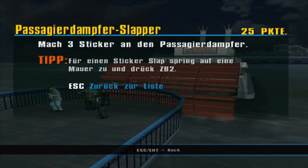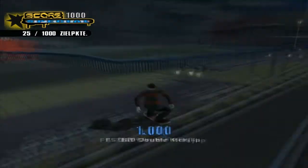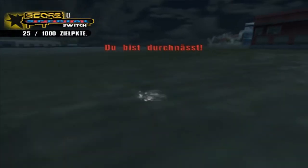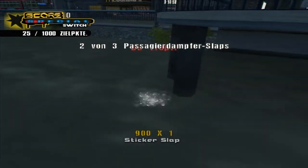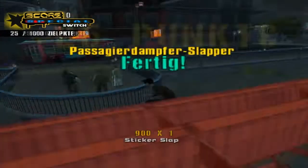Nächstes Ziel: 'Passagier-Dampfer-Slapper'. Mache drei Sticker an den Passagier-Dampfer. Da unten ist er schon. Nummer eins. Das Lustige ist, dass der immer weiter wegfährt, je weiter wir dran fahren. Und bei dem letzten ist es ziemlich schwierig, den letzten jetzt wirklich auch dran zu machen, denn man fällt dann meistens ins Wasser. Okay, hat geklappt.